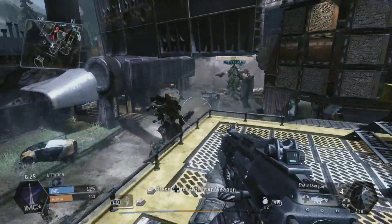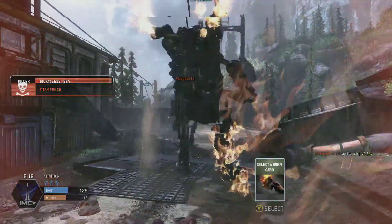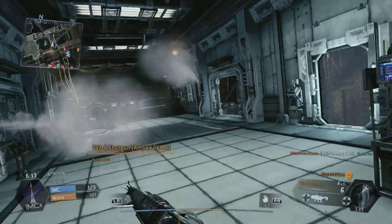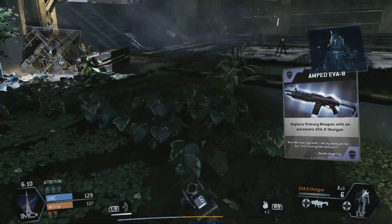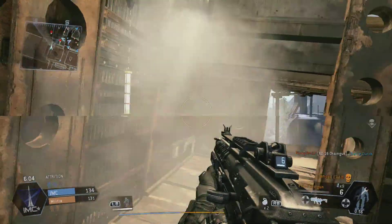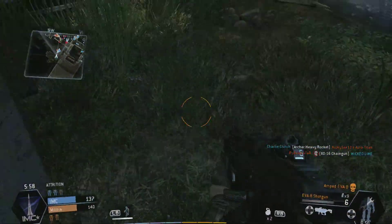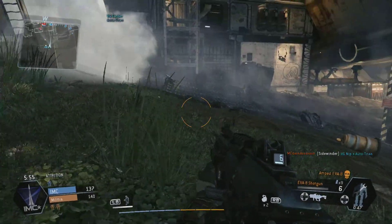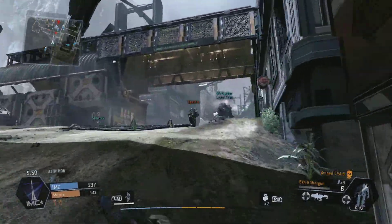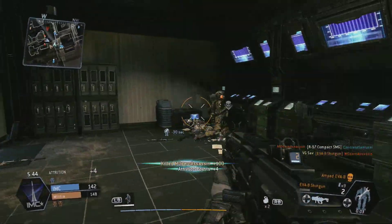I do like the silencer attachment, especially on the SMG and the rifle — not so much on the shotgun. It keeps you off the minimap and it doesn't nerf the gun too much. In Call of Duty the range penalty with a silencer is sometimes so bad it's almost not worth using, but I didn't feel that way here. It might even border on slightly overpowered since enemies never see it coming or going. I use that attachment a lot.